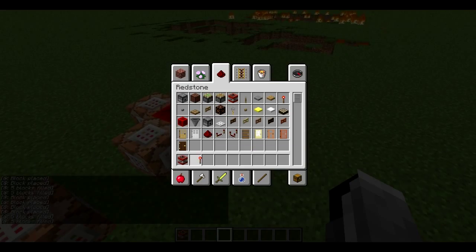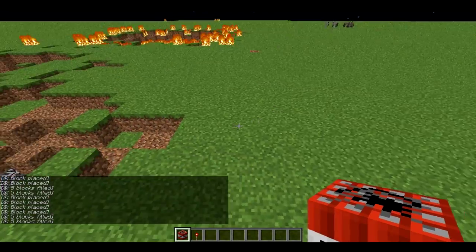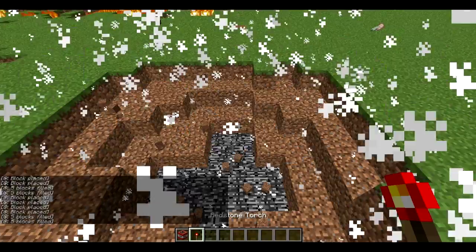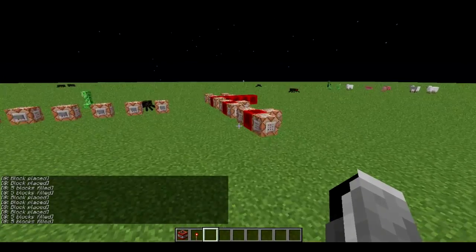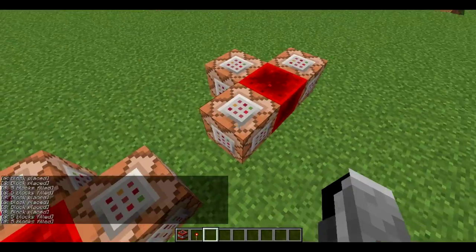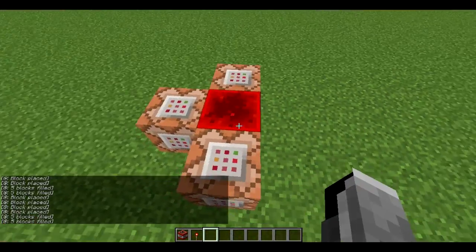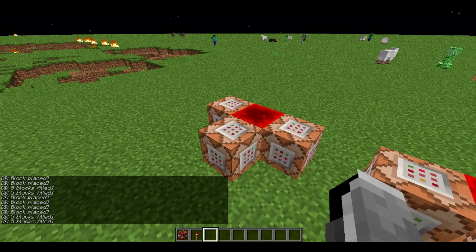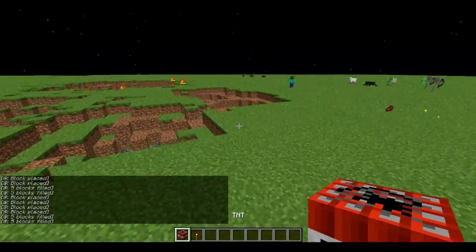He put another challenge, and that is how to make, with only three command blocks — same as the gas bow thing — TNT that instantly explodes. Now this one I actually found really simple, I just about immediately figured it out. It's just, once again, the clock, and it's this system — it's just entity data at-e type prime TNT fuse zero. So this is just constantly setting the fuse of all primed TNT in the world to zero, so that as soon as you ignite the TNT it just immediately explodes because the fuse gets set to zero and then boom.